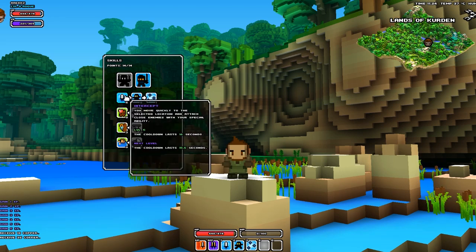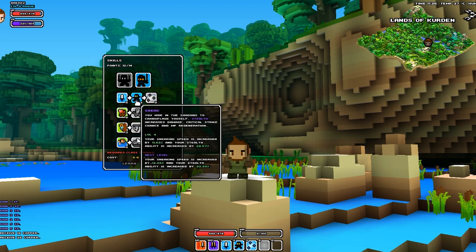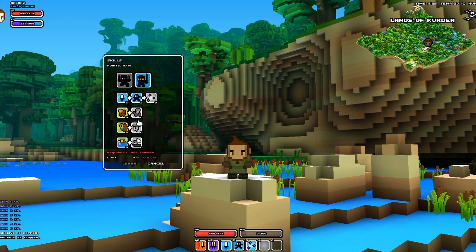When you have your skill points, you left click to apply them. But if you want to unapply them you can right click, so you can basically take your points out and put them somewhere else.